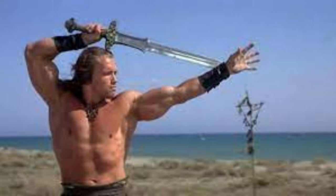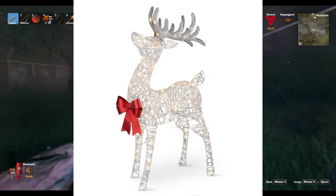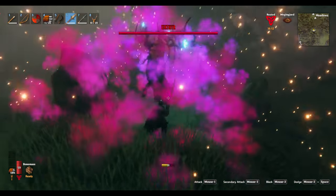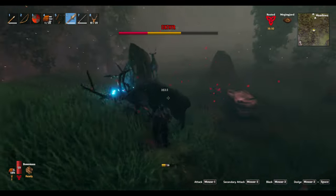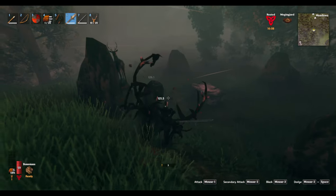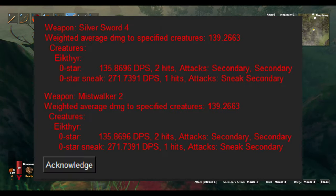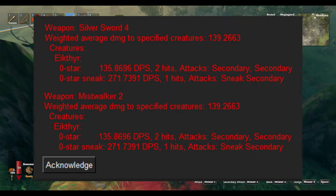Our beloved Krom, of course, is also a great choice, ending the light-up Christmas tree deer in just 1 secondary and 2 primary hits. More surprisingly, however, is that the Silver Sword and Mistwalker tie for 3rd place, ending sparkles in just 2 heavy attacks.